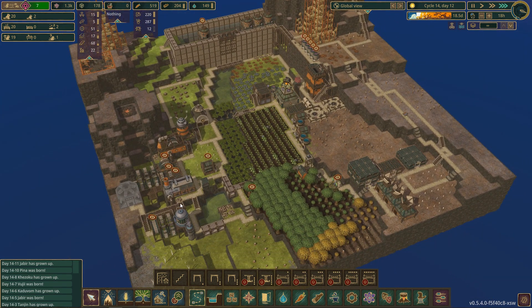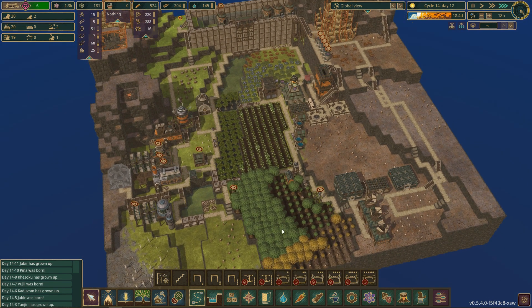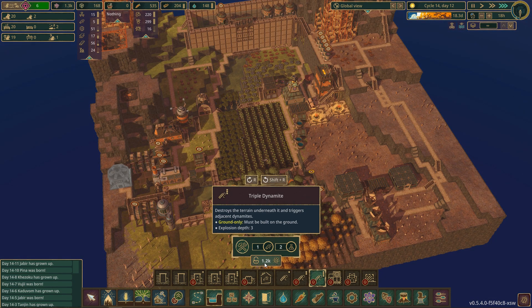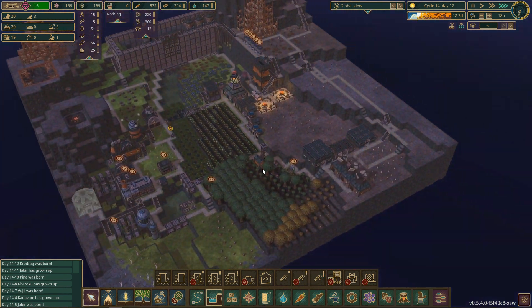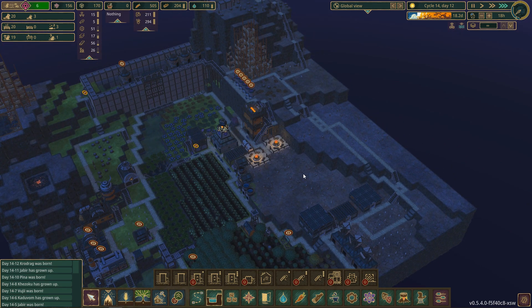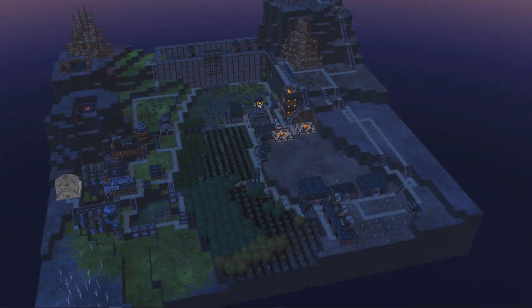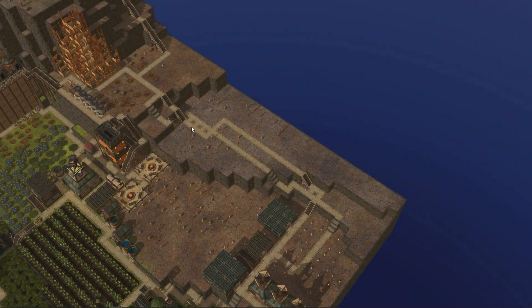Do need to get that built. Do need some more science as well. Actually we don't — we do have enough. So I guess we are unlocking triple dynamite as well. For some reason I thought it cost 1800, but we didn't, so we are good. Looks like we have actually got these stairs built as well.